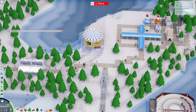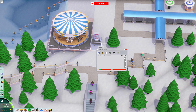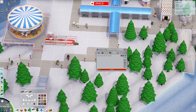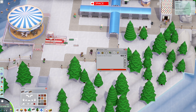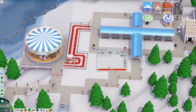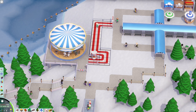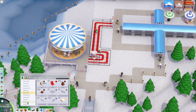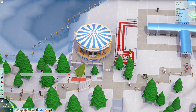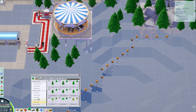Carousel. Let's go with that and put a queue line. Put it over to here. We have to get some decoration going on this though. It's going to be $350. Let's get some benches and there are my little trees.